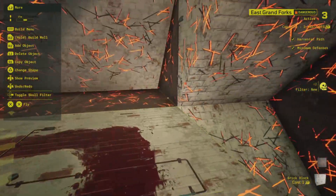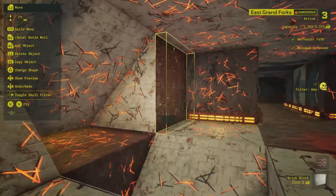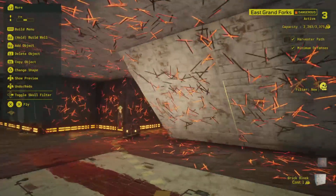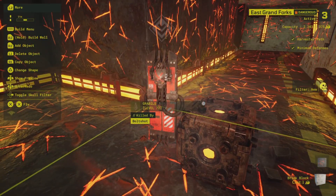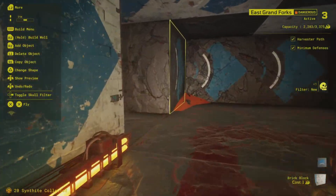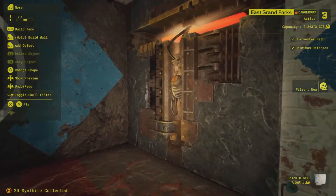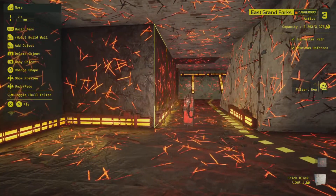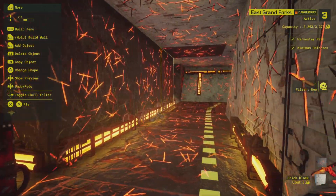I actually ran out of the necessary capacity to trap stuff, so I just made the bottom here look a little cool. We got our first kill here — Bolt Shot, level 72. Also, PSA: if you guys are making bases in this, don't be the type of person that blocks off vaults. Don't be that guy.